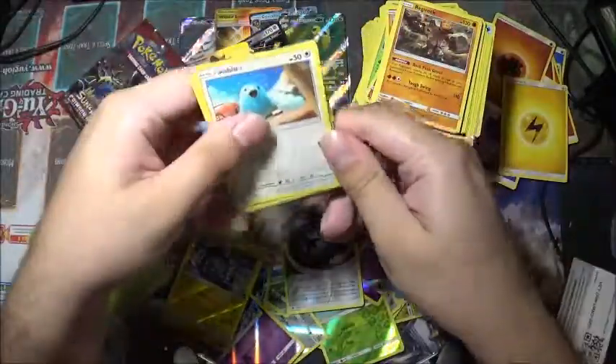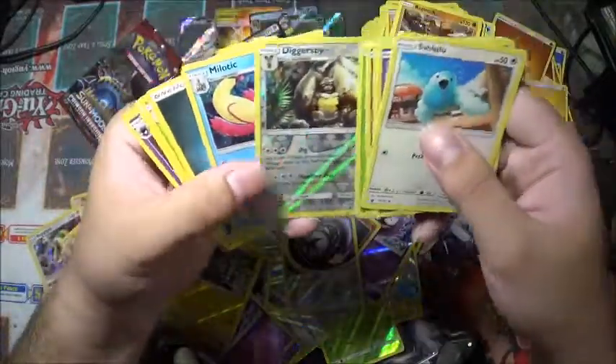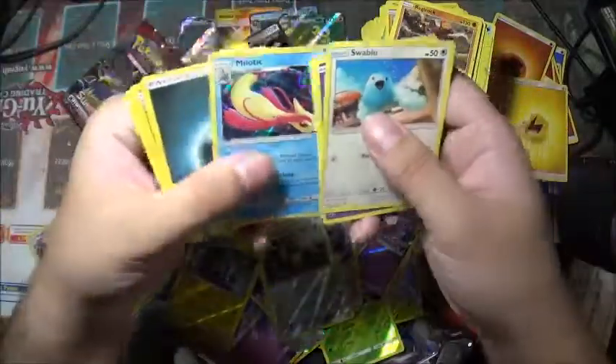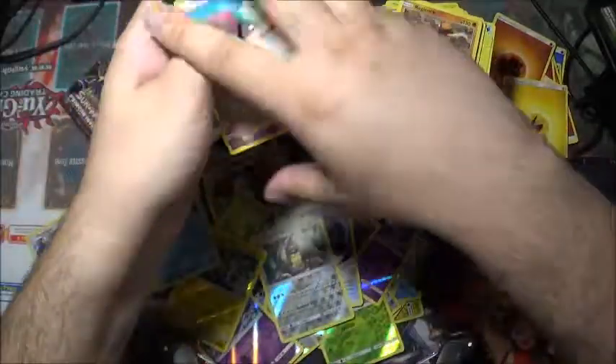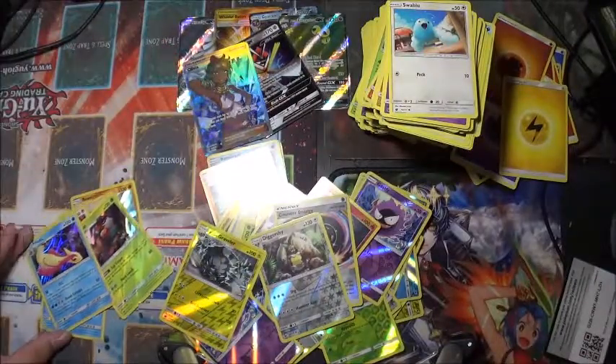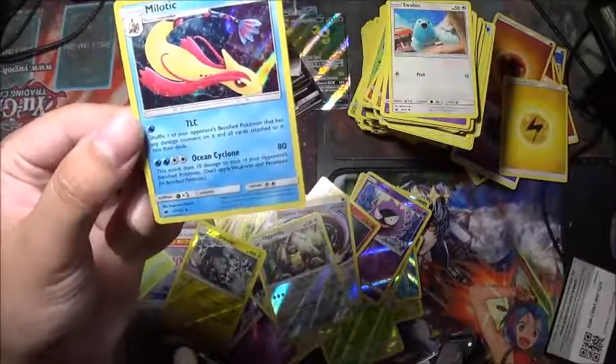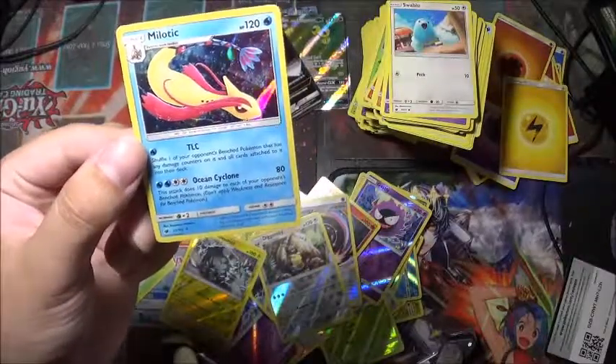Last two packs for the first box — can we get something great? Holo rare! A Milotic and a Diggersby. Diggersby reverse holo and a Milotic for the holo rare — it's actually pretty nice looking. There are the abilities.